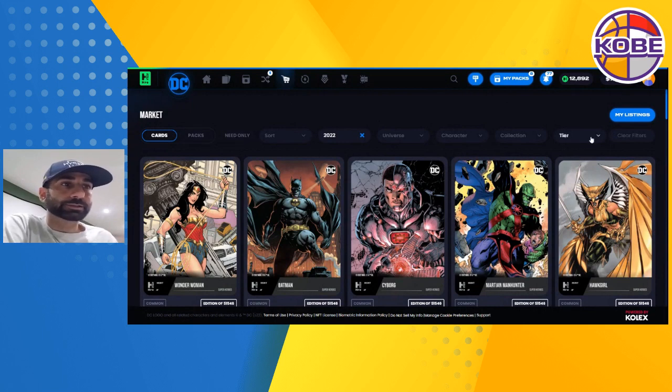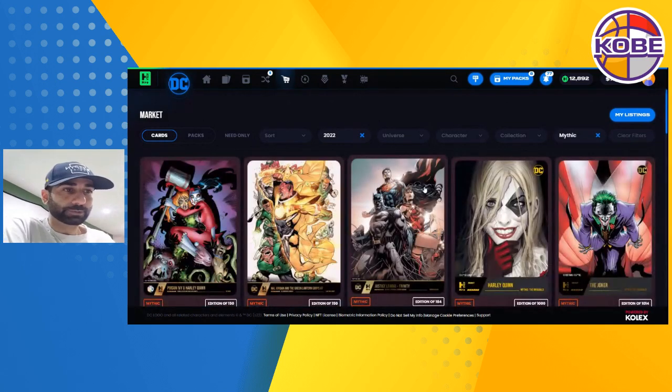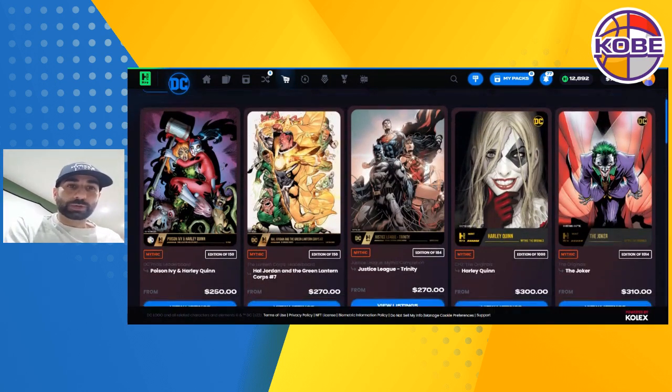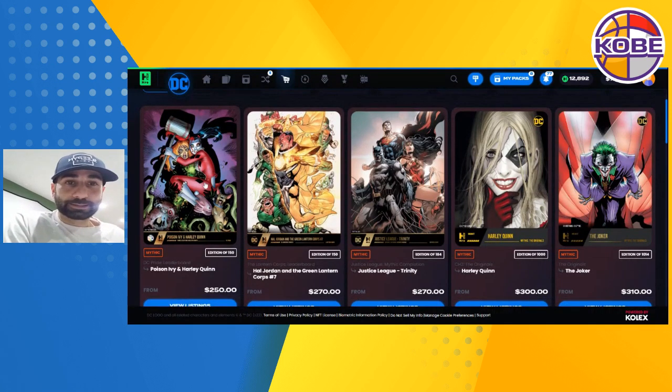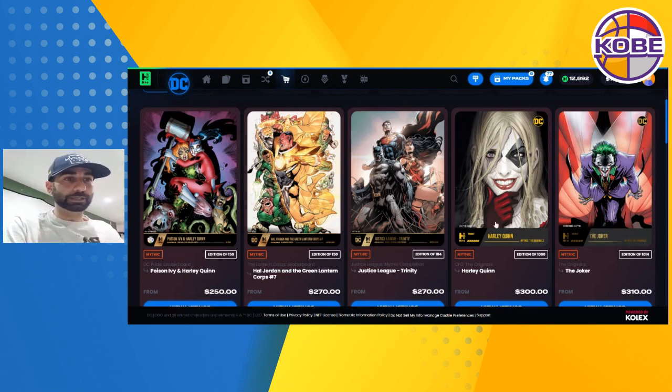Let's go right into the cards. Right off the bat, Pride Harley Quinn has dropped considerably since I got her. I think when I got her she was at a $400 floor and she's at $250 right now. It makes sense that people are selling off their doubles and their digitals that don't have a snapshot going for them right now.